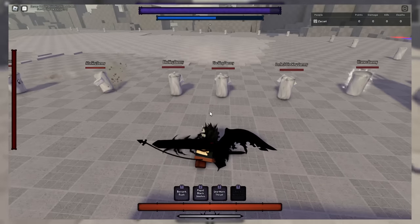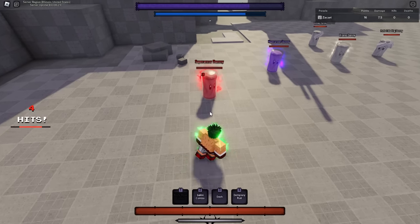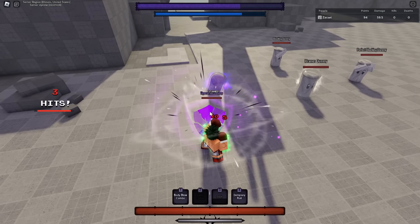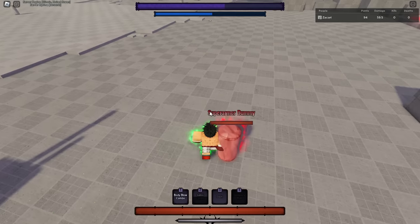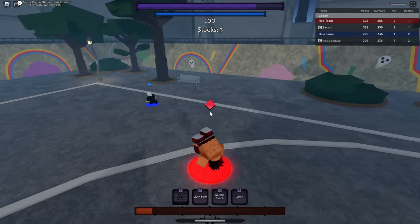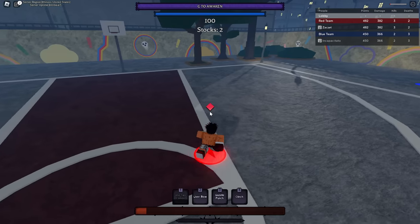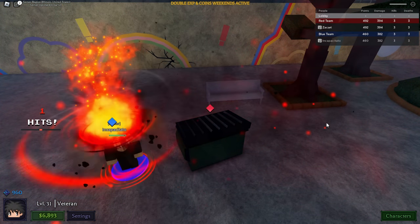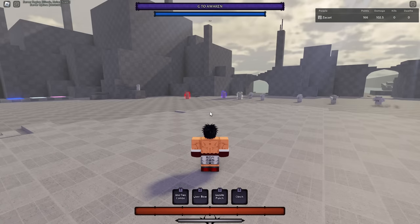It's important to check if your ultimate can be blocked - some ultimates like Asta's you can block. In awakening, Sake Combo breaks super armor and it also breaks hyper armor. Dempsey Roll does not break hyper armor, but it does break super armor. This character is pretty good but unfortunately he suffers against Naruto, Rimuru, and Joker - all annoying range characters. I'm classifying Naruto as a range character because he has clones and rasengans and can play cheesily.